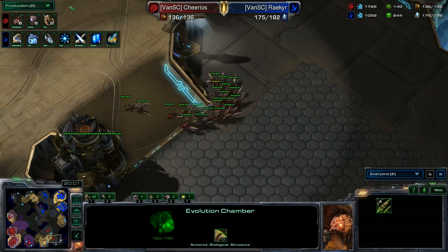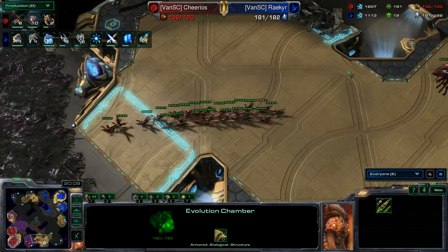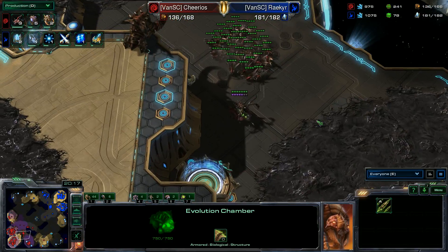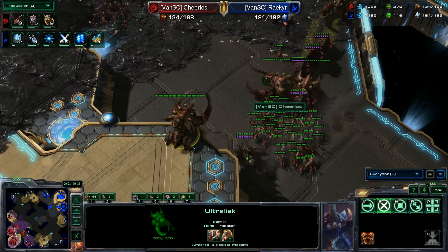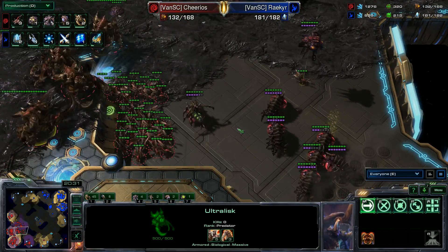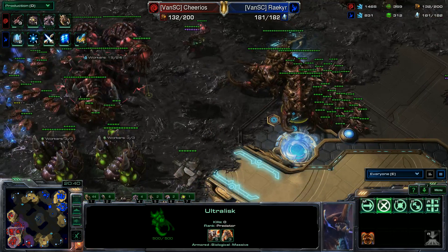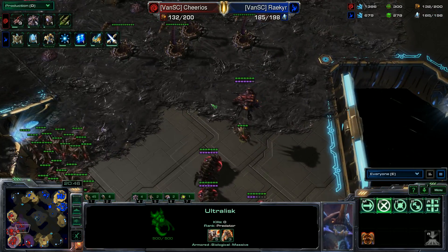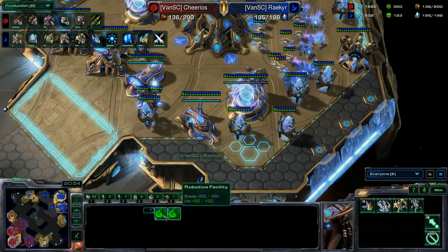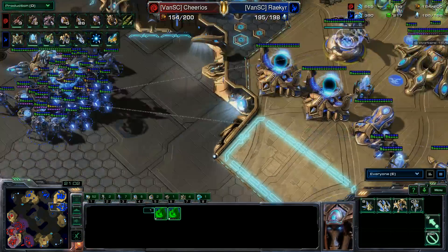He needs to start popping more overlords. We do have archons on the way, blink tech is on the way, and psi storm. He's pushing for this — another robo bay brings his total up to three. Both armies have retreated back to the center. We have an ultralisk just watching out over this beautiful balcony. He's got the F2 command — everything forward. The ultralisk with six armor — it's an insane amount of armor that even as a Terran player I absolutely despise.